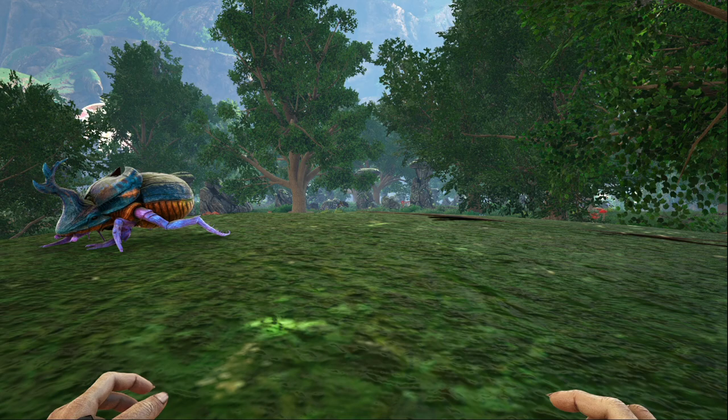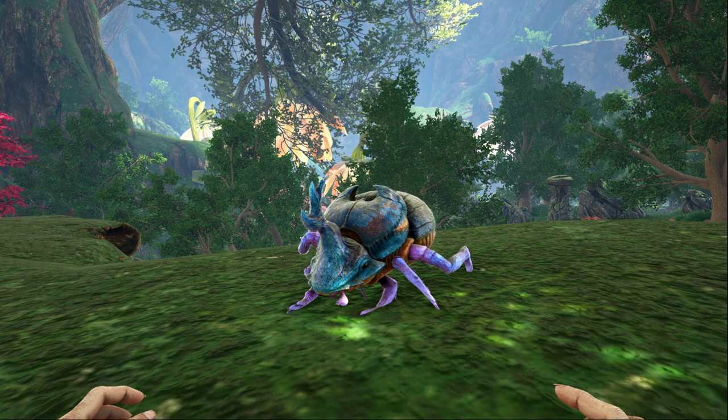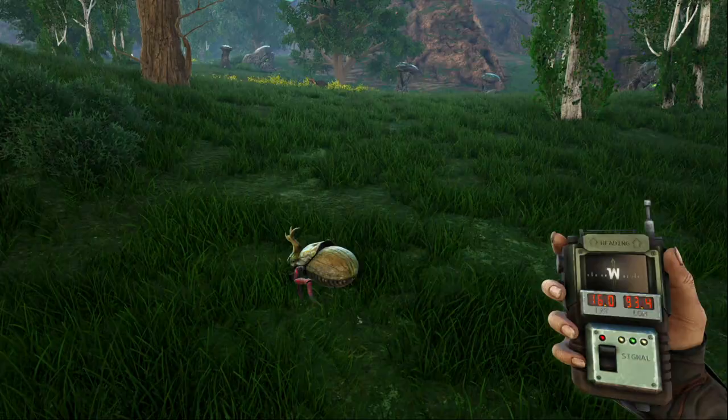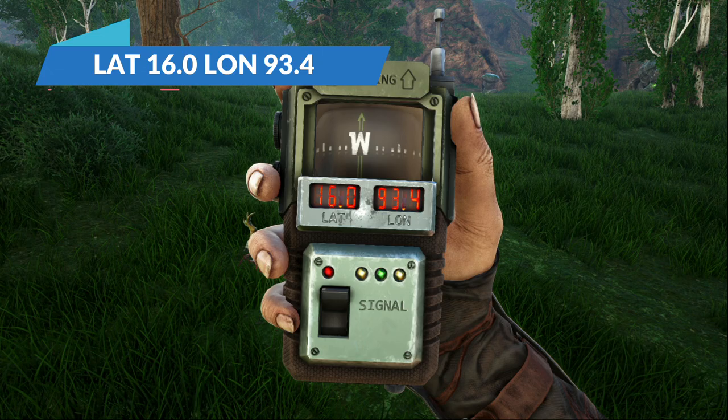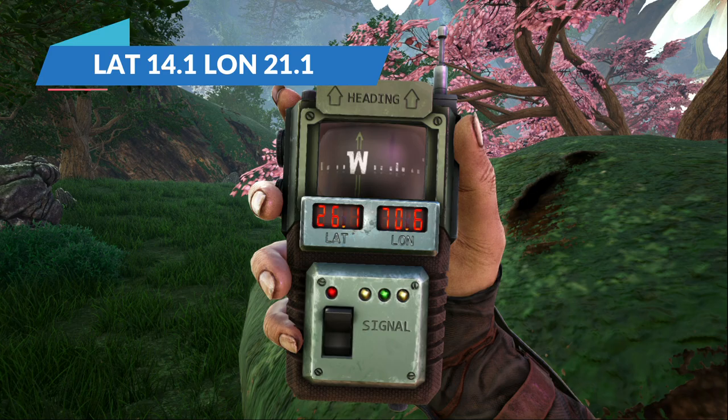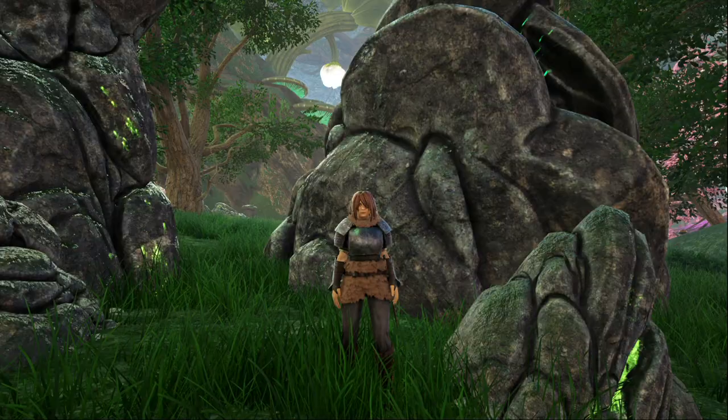The next few coordinates that I'm about to give you are over on Vanaheim. You can find dung beetles pretty much all over Vanaheim, so I'm just going to give you guys a few coordinates. This one is located at 25.6 and 82.1. This next location is at 16.0 and 93.4, and the last location I'm going to give you is 26.1 and 70.6.